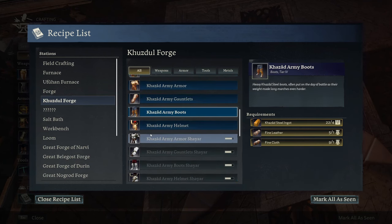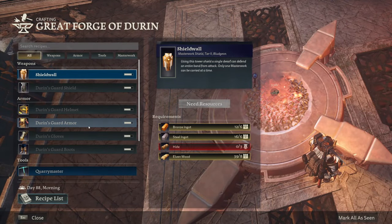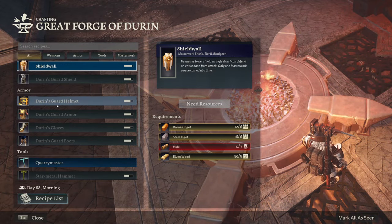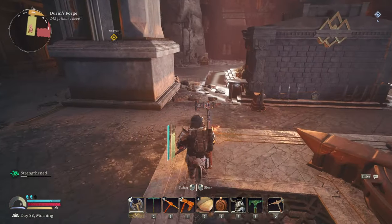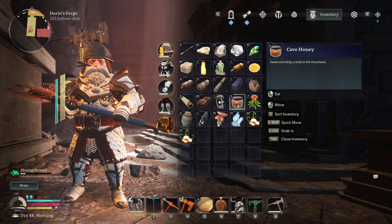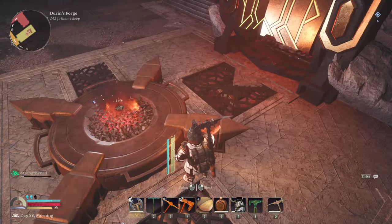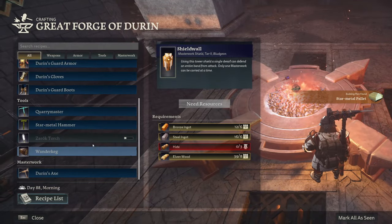I kind of want to make Durin's Armor anyway just because it's going to look cool. I love the helmet — it kind of reminds me of Warhammer dwarf helmets. We'll wait for this to be done. What have I got in my bag — fine cloth, fine leather. The Gronax is tier five, okay. The flame — that's tier five, that's why it hits like a truck. We've got four ingots now, let's make the Star Metal Hammer.